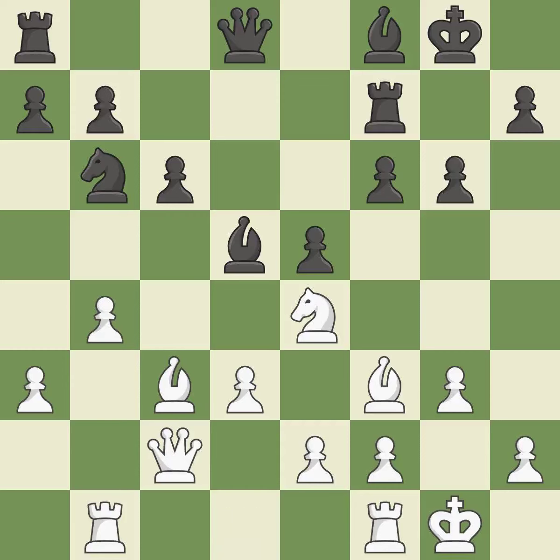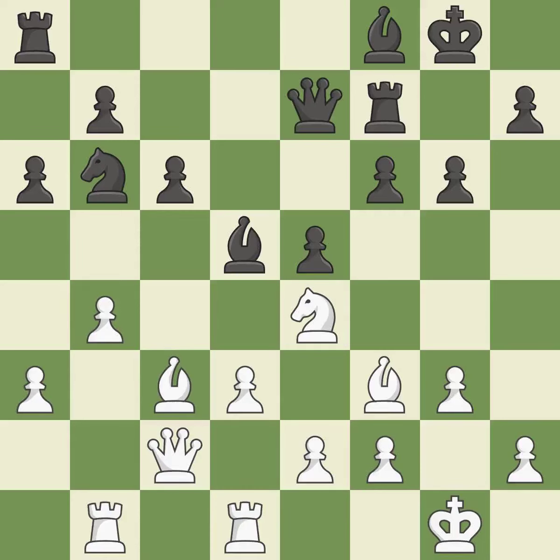Now that the rooks can see one another, they can defend one another — it is quite good. While not a mistake, that is also not the wisest course of action. Among the best actions. By growing a queen from its beginning square, this activates the queen.